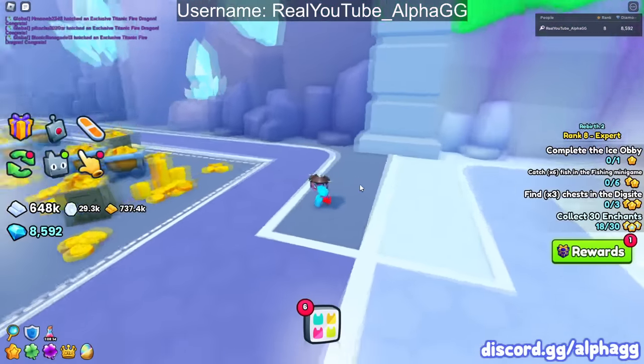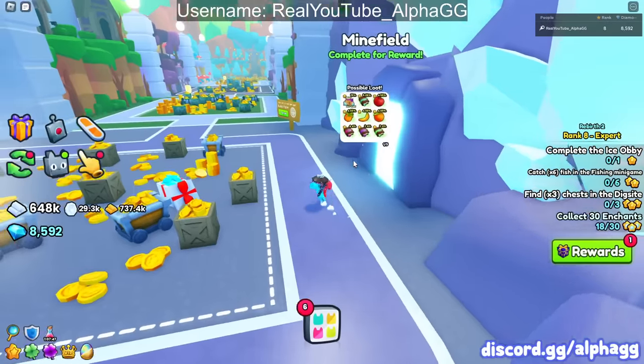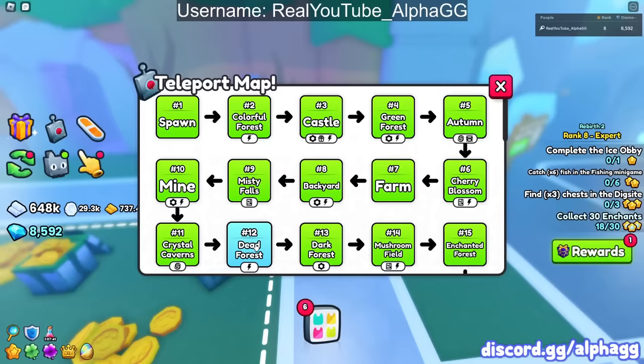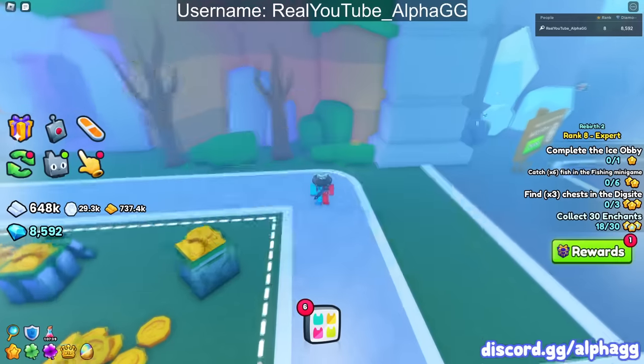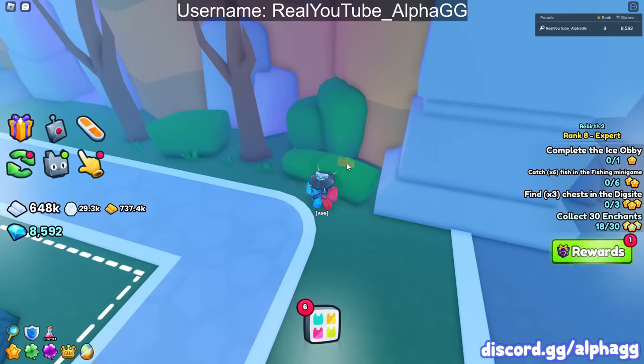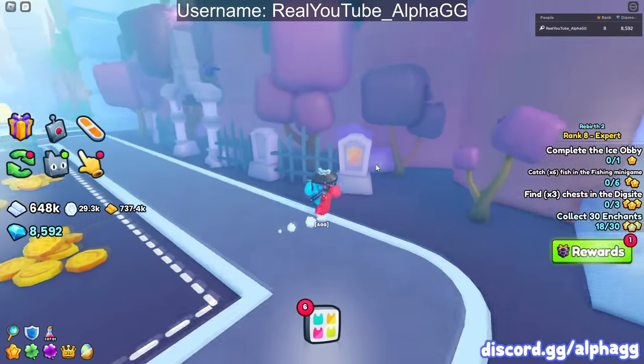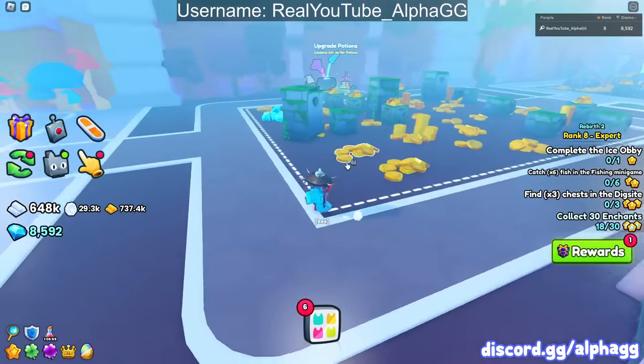Area 10, and I don't see the relic in there. Area 11, I don't see anything either. We're in area 12 now, the dead forest, and as soon as you walk in, there's a relic right here in this bush over on the right side.